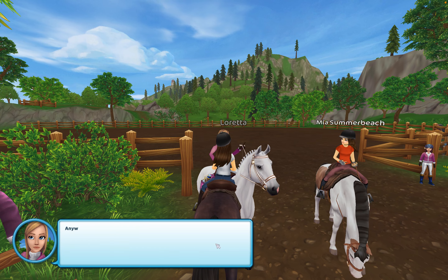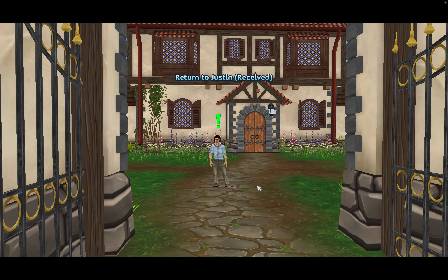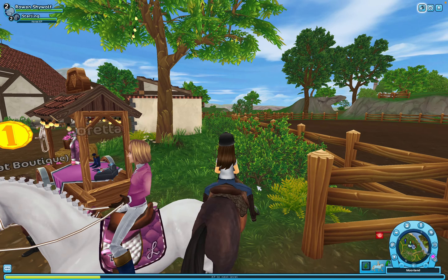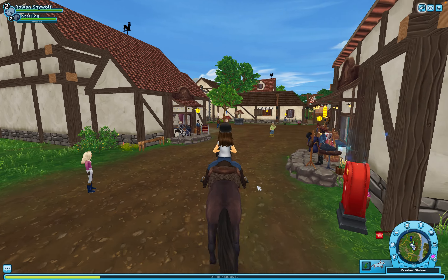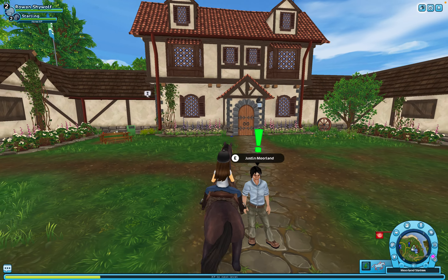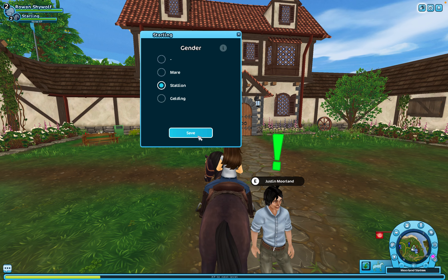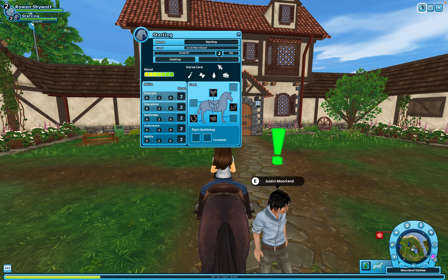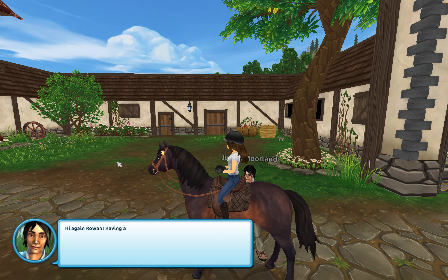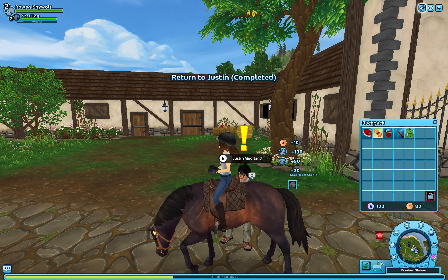Loretta says she saw me chatting with Tan and that Justin is looking for me. I find Justin and turn around to meet him. He's got a good jump. I check if Starling is male or female — I decide he's a gelding because he's just so sweet, and an adult since the horses don't really die in this game... or do they? I wonder if they die having a good time.